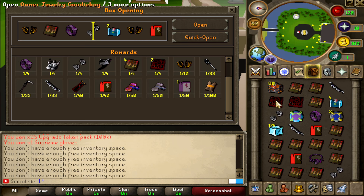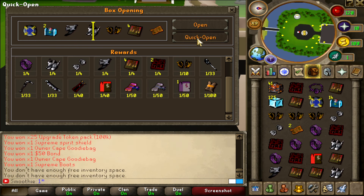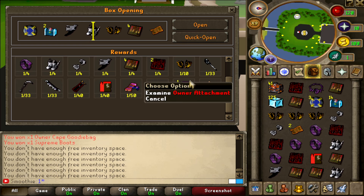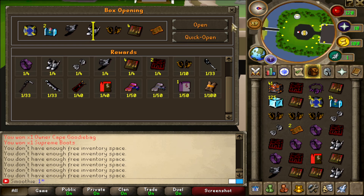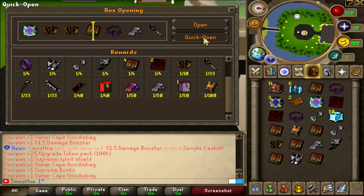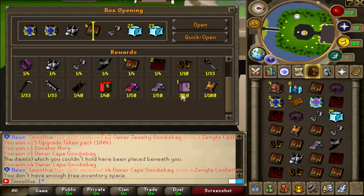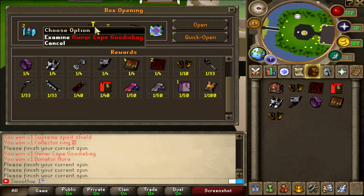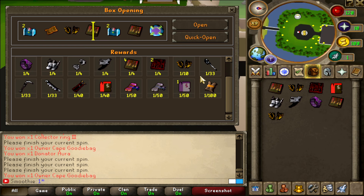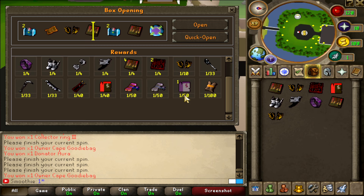41 remaining. I just want another owner attachment — that's my goal. I got a booster though. Owner jewelry goodie bags, donator auras, bonds, no attachment. 1 out of 50 — I think I got only one so far. That's gonna be owner cape goodie bag. I wish I got a bit more of the owner attachments, not gonna lie, because that's 270 mil — so yeah, that's a lot of money. I think I just got one.